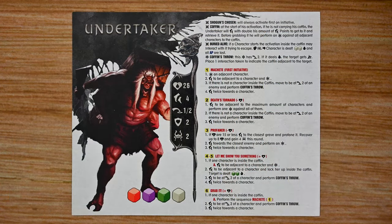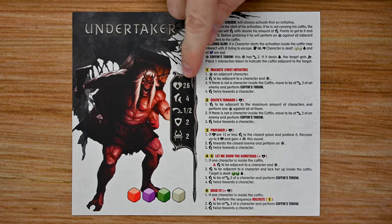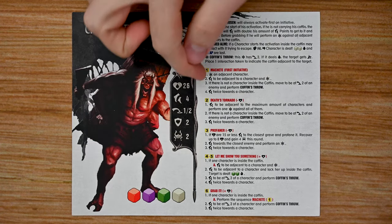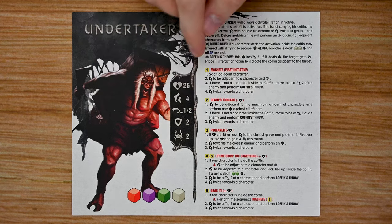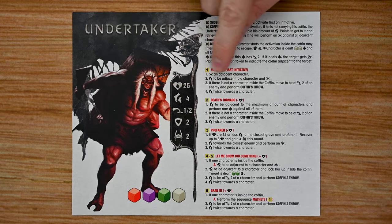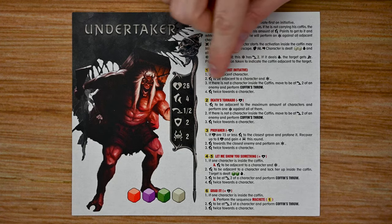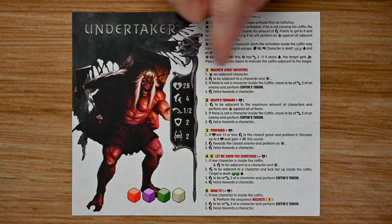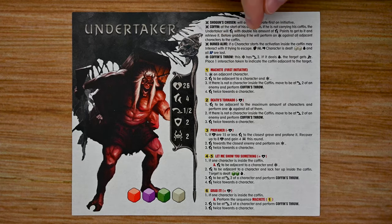Mini-bosses are more challenging — they have the same stats but significantly more hit points. They do not have a regular or aggressive stance; instead you roll a die, determine the number, and work through their single action list starting at the top, carrying out the first applicable effect.